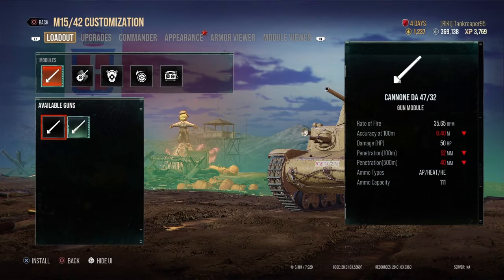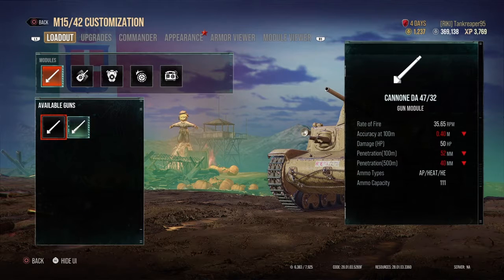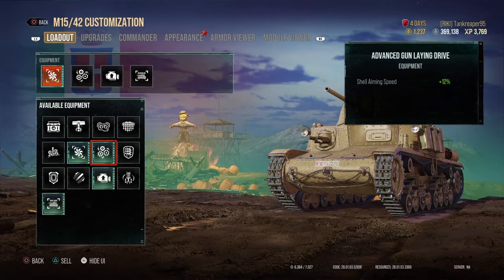The tank has two guns: the Cannone da 47/32, which is the stock gun, and the Cannone da 47/40, which is the fully upgraded gun — the one I prefer.